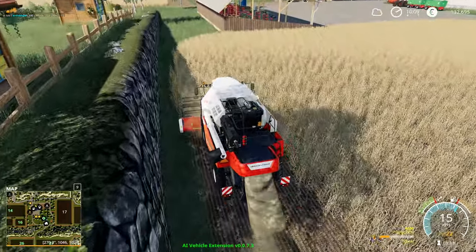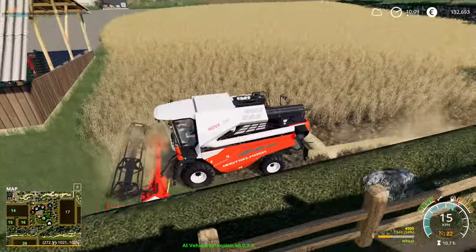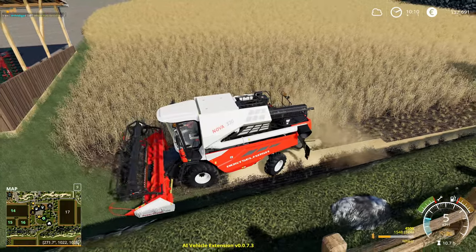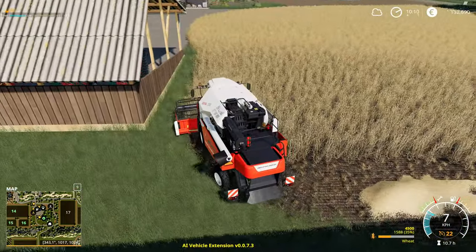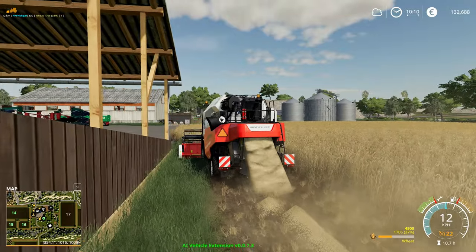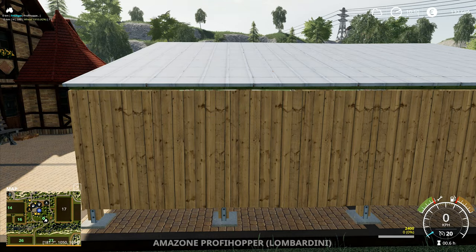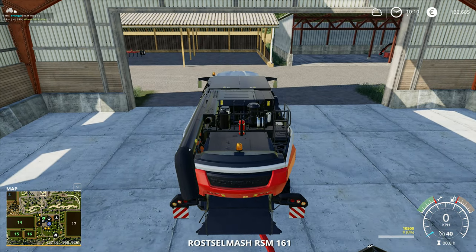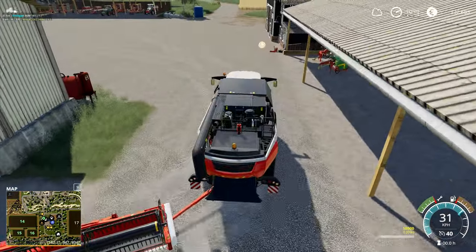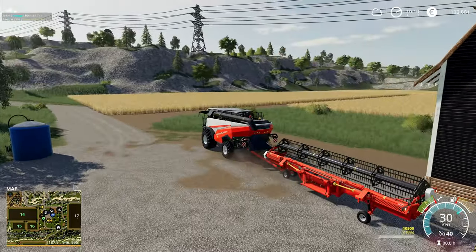Getting around the first corner isn't the problem — the problem is going past next to the shed. That's the bit it kind of struggles with; it tries to line itself up with the outside edge of the field a little bit too soon and scrapes the edge of the shed. Except it hasn't done that — excellent! So we can leave it to carry on. The great thing about these draper headers is you don't have to worry about any kind of header trailer going with them.